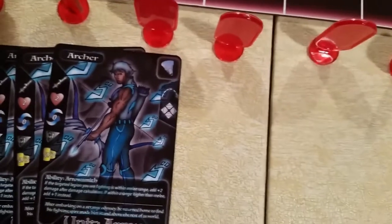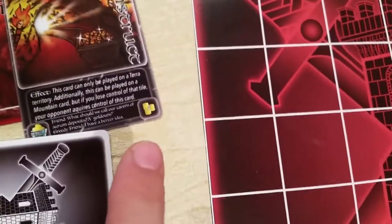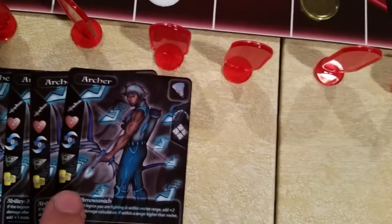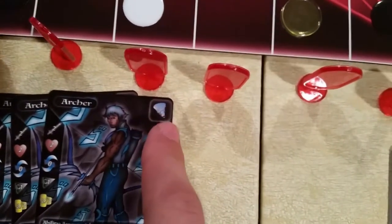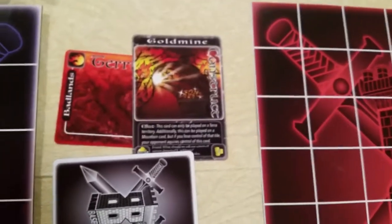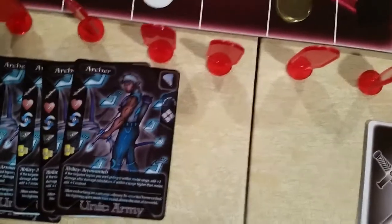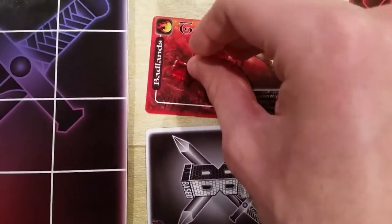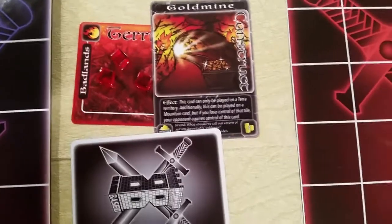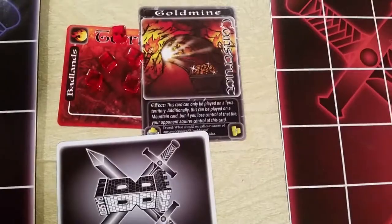The 2 out of 3 cost is probably a little confusing. What this means is that 2 out of the 3 power tokens used to summon this unit have to be of its type — which is wind. The Badlands card we had was the fire type, and the Archer is wind. So those 3 tokens are not enough to summon your Archer. You have to spend an additional 2 in order to summon the Archer, because you have to spend power tokens to convert them into the correct type.